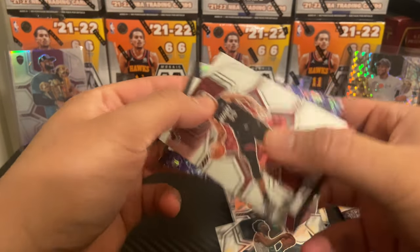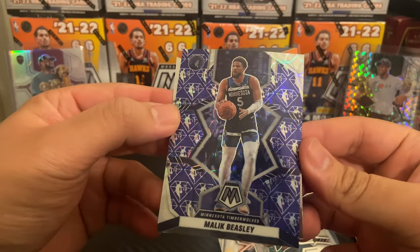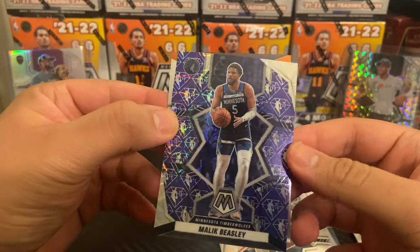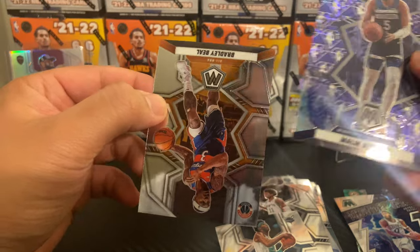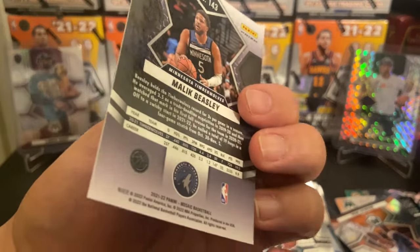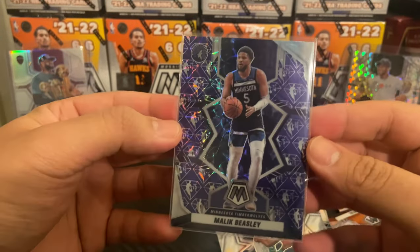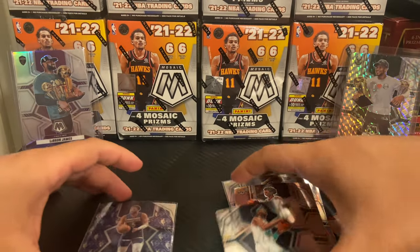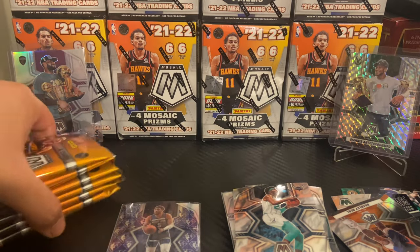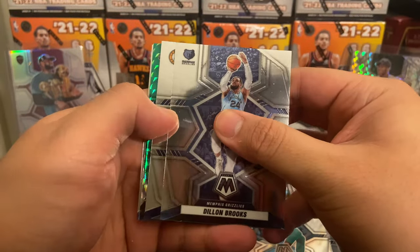We have a 75th Mosaic Malik Beasley — that is so nice, wow, that is so nice! Bang — new Laker! And a Bradley Beal All-NBA — very nice card, dude. These are so sick, way nicer than the Prizm ones. Very nice. Gonna put that right there. First blaster down.